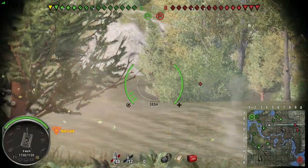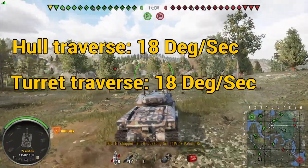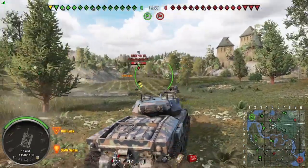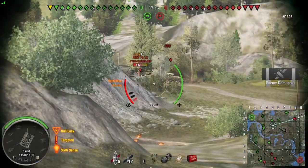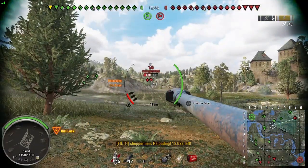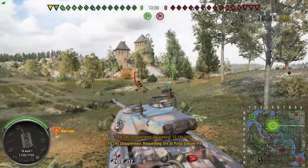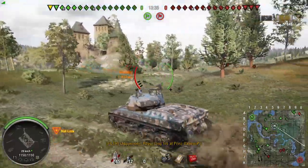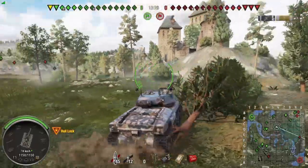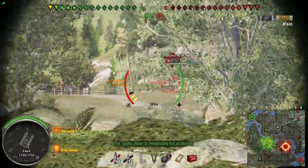The hull traverse is 18 degrees per second and the turret traverse is also 18 degrees per second — same as the tech tree. This thing is quite sluggish, as you'll see from the gameplay. Getting up to top speed and the actual traverses are very sluggish. Anyone who's been through the T28 Proto will know exactly how this plays. The traverse speed and acceleration are extremely sluggish.